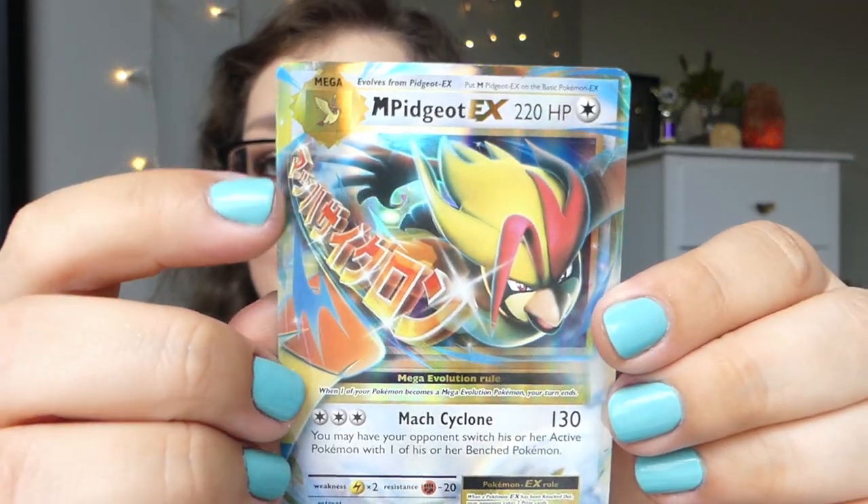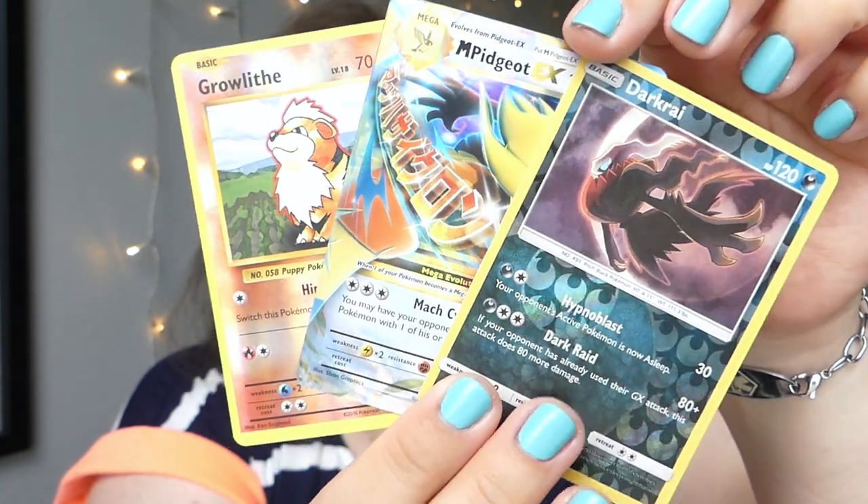I love how they do the Japanese text here for the English attack — technically we should reverse that since it was originally English. The attack is Mach Cyclone — in Japanese it's 'Maha' instead of 'Mach,' so maybe we just pronounce it wrong in America. Anyway, we got this card — and wow, what amazing results from these little tins! The Reverse Darkrai, Reverse Growlithe, and a Mega Pidgeot EX. So many people say these little tins are garbage with packs no one wants — apparently not!